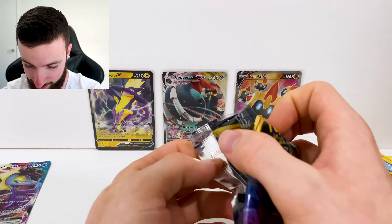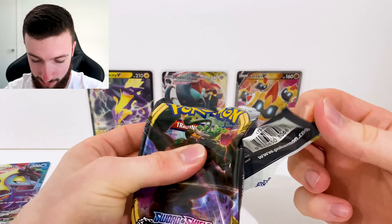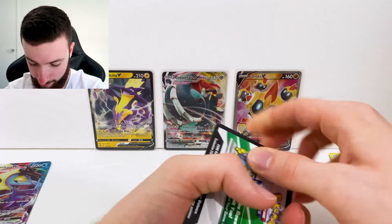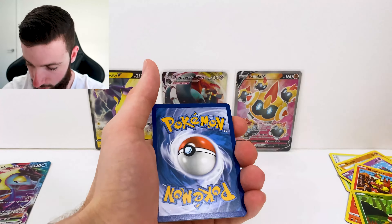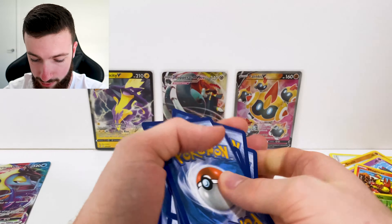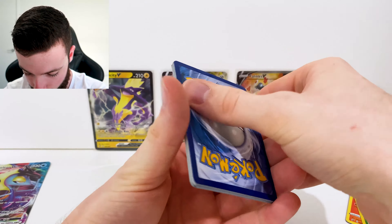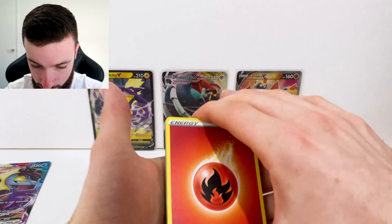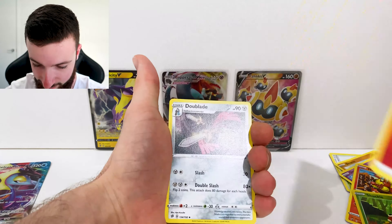Next up we have Rillaboom for our artwork. I wonder if we can score a Rillaboom VMAX in this one as well — that'd be nice. Okay, get into that. I'm looking at the cards. You've saved the packaging very nicely. Code — does anyone even use those? All right, one, two, three, four. I wonder what energy card we've got here today.